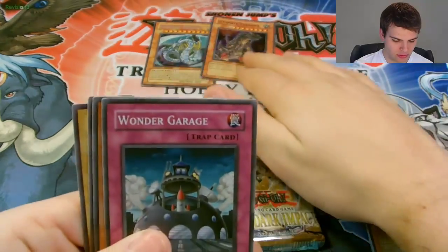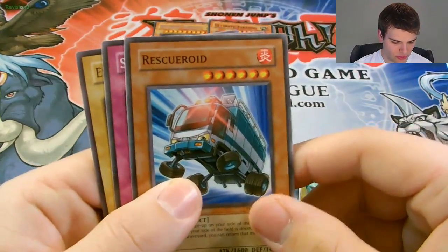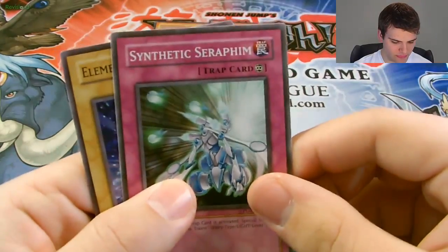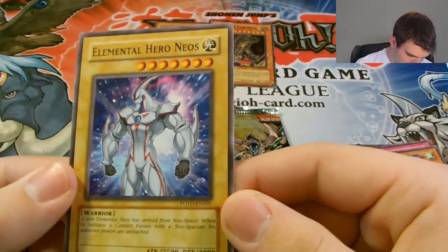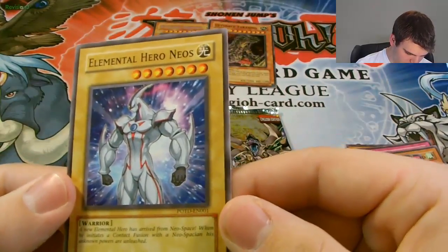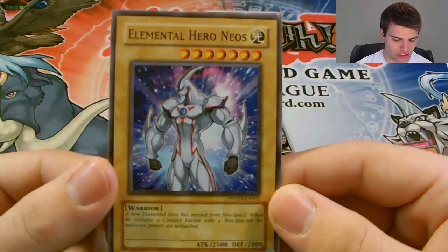We have Wonder Garage, Rescue Roid, Synthetic Seraphim, and Elemental Hero Neos. Awesome — a new Elemental Hero has arrived from Neospace. When he initiates a contact fusion with the Neospace, his unknown power is unleashed.